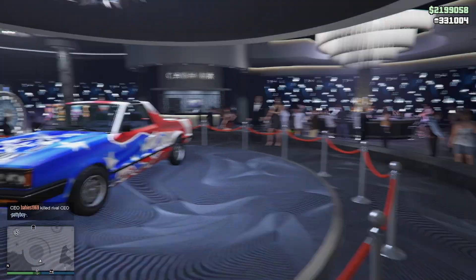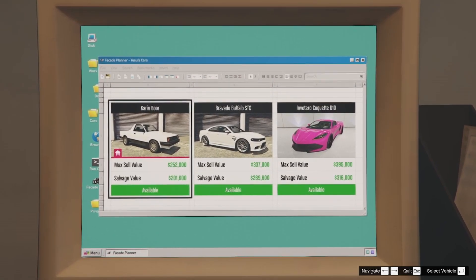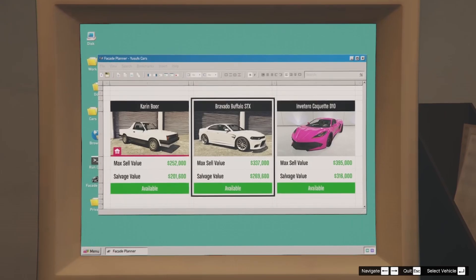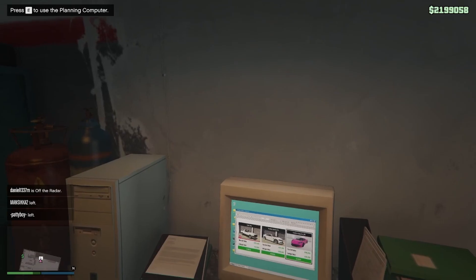Over at the Casino this week, we have the Karin Boor on the podium. But if you take a look in your Salvage Yard, the Karin Boor is the vehicle for the podium robbery, which you can steal and keep for yourself. There's also a Bravado Buffalo STX and a Grotti Visione D10, and they give you good money so they're worth doing.